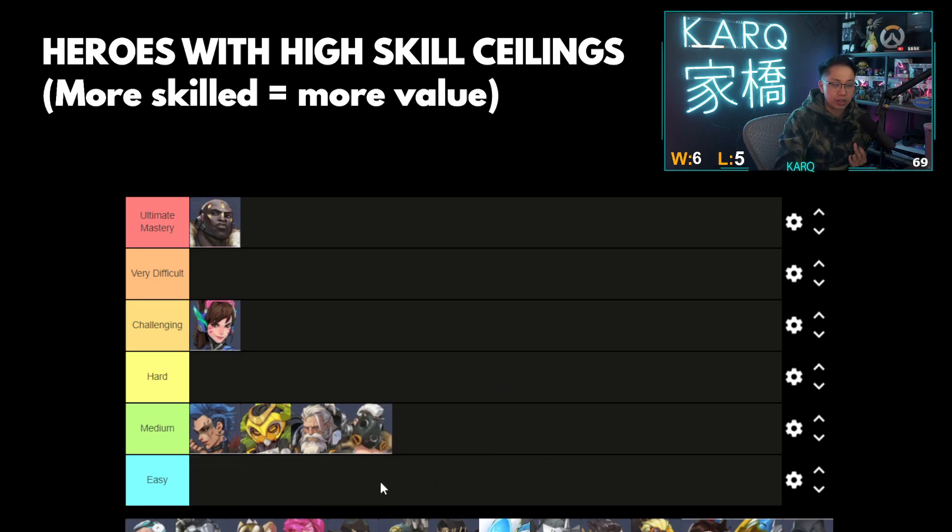Roadhog — same thing, one of the easier tanks to play. You could arguably put him under easy as well. The hardest part about his kit is just learning how to land the hook. Other than that, he's quite a medium-based hero to extract the most value on. The better the Hog is at higher levels, it's mostly just the decision making on feeding. So I'm keeping him on medium.